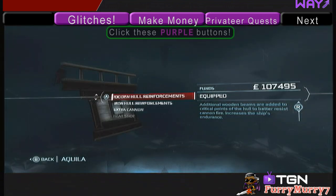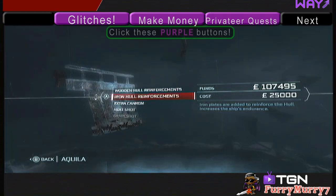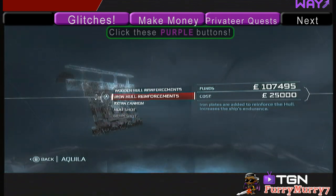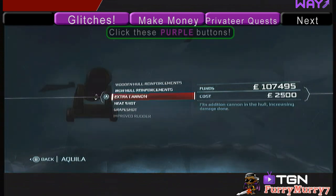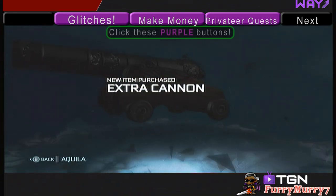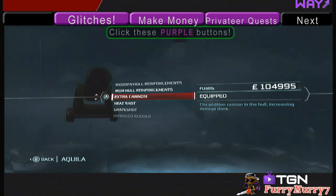After that, you can purchase whatever upgrades you want. Some of these things are kind of expensive, so if you're short on cash at the moment, make sure you click the purple button at the top of the screen that says 'make money.'